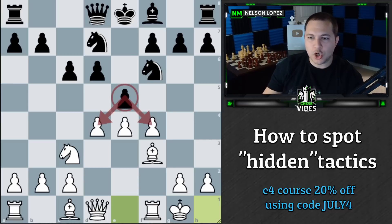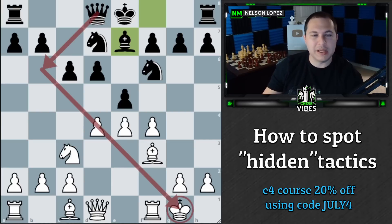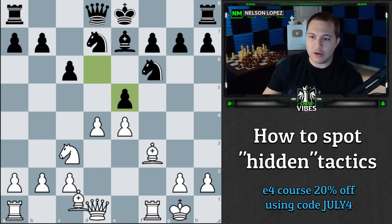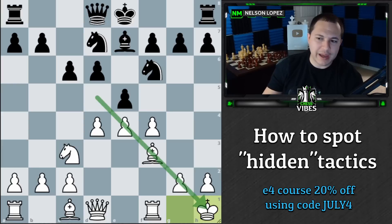After e5 I castled — I wanted to get the king out of the center, especially since we're starting to get ready to trade some things. King to h1 sometimes confuses beginners. Why are we just moving the king over? Well, it's about being proactive. I can envision this diagonal becoming a problem at some point. Simple example: if I take a pawn and black takes here, and I try to take my pawn back — boom, I just lost my queen. So stronger players move the king to a safe square early, eliminating tactics along the diagonal.